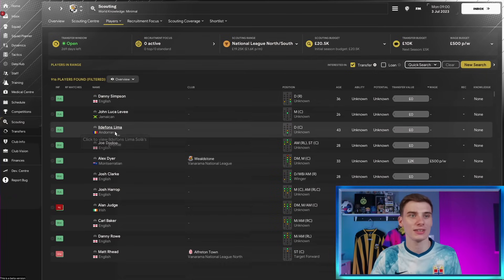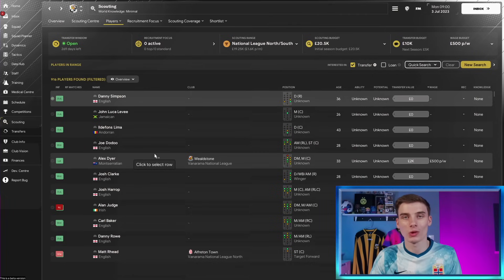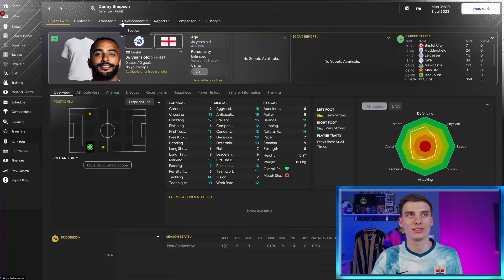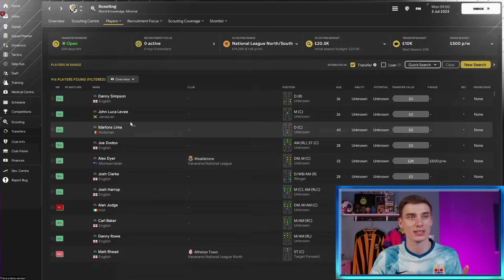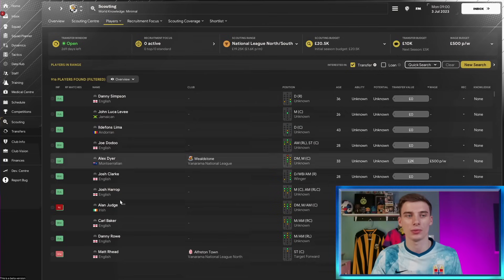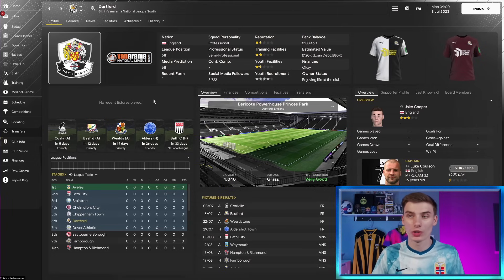Tip number four: for free transfers, rather than wasting money scouting players - which costs money and sometimes gives poor knowledge anyway - just right-click and offer them a trial. You can do this individually or in bulk. The player might reject it, but most of the time they'll accept. Set it to four weeks - they'll come to the club at no cost to you, and at the end of those four weeks you'll know exactly how good they are and whether they're worth signing as a free transfer. This is a much easier way to get knowledge on players than scouting them.